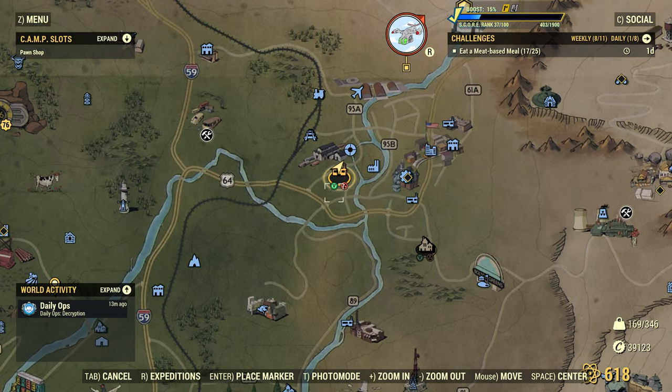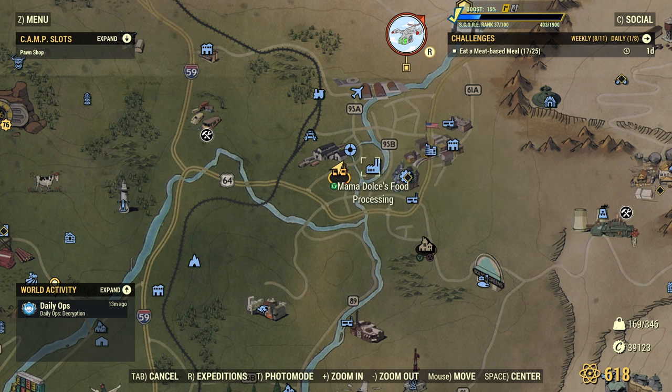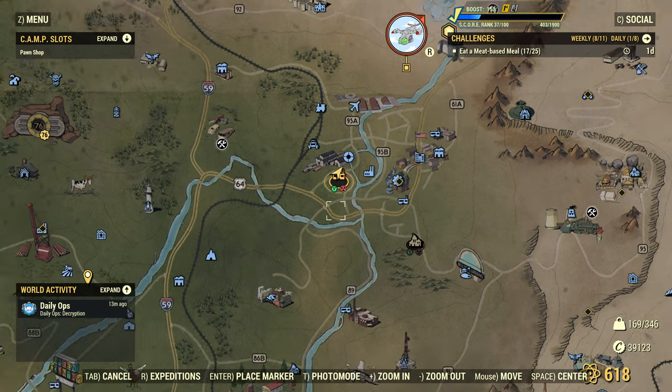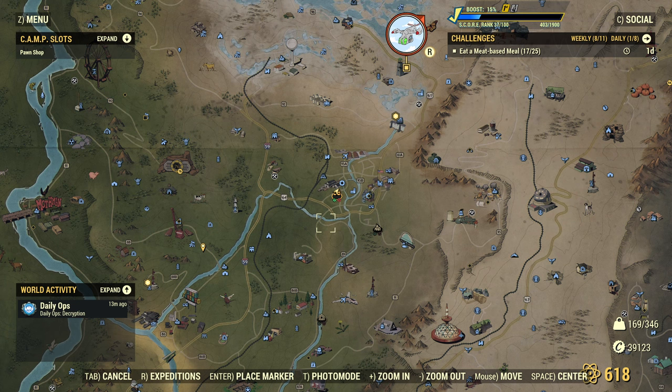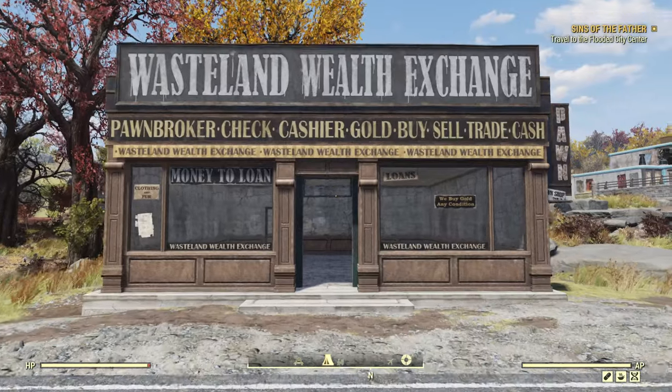I've gone for another Morgantown based build for this one, and my major reason for that being that this is a pre-war sort of structure in its appearance, so we're just near Mama Dolce's here. Basically we fast travel there and then do a 180 and head straight down the hill in front of it and the spot's just on the right. And yeah, I felt with this being a pre-war structure and sort of a finished building, we ought to be near a town.